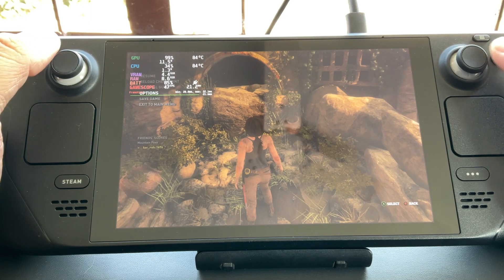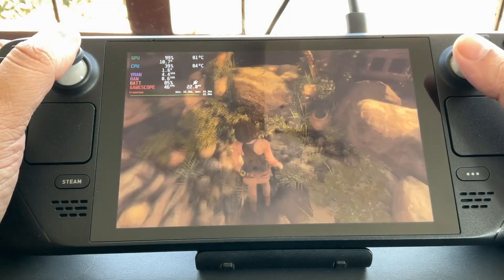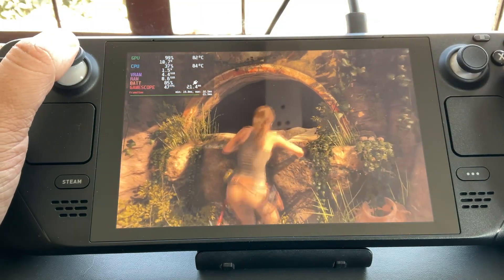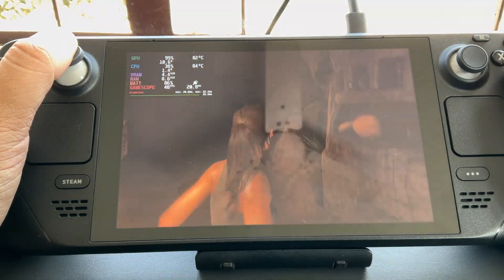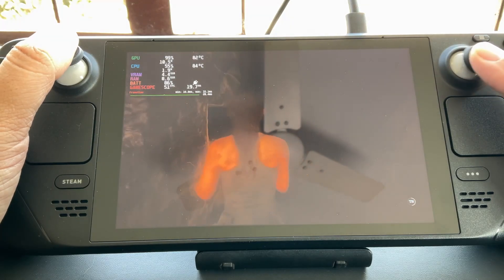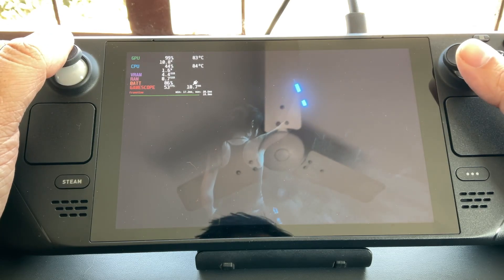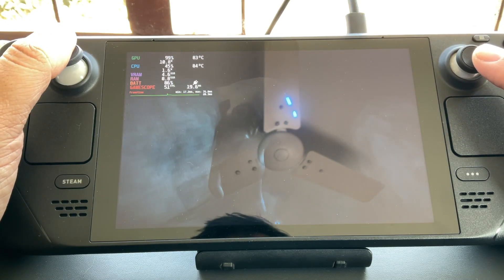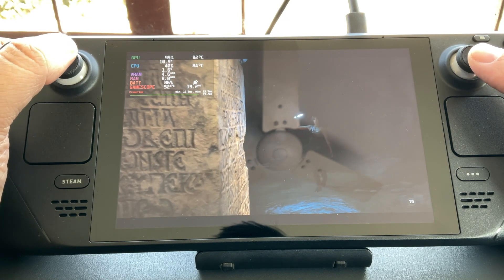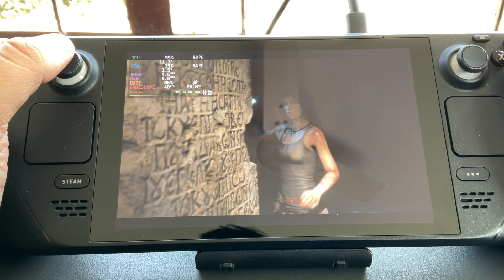So you can see the sort of performance that we are getting — around 48-50fps. We'll go through all the settings quickly. During these dark areas you should get a higher frame rate, but during those big sequences I think the frame rate will drop really drastically, even if you are at relatively lesser settings.